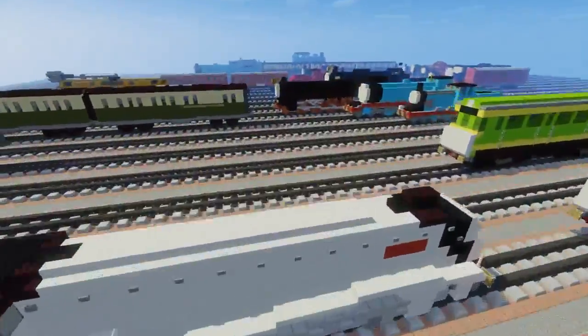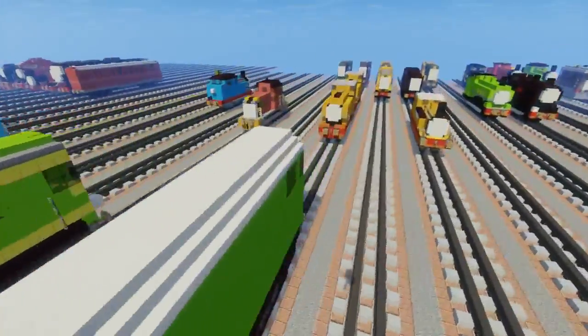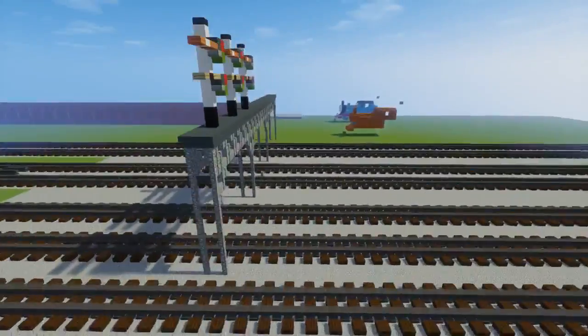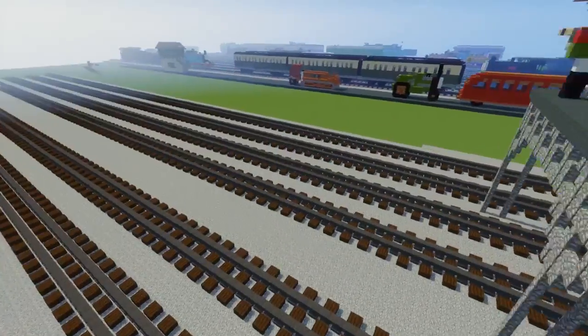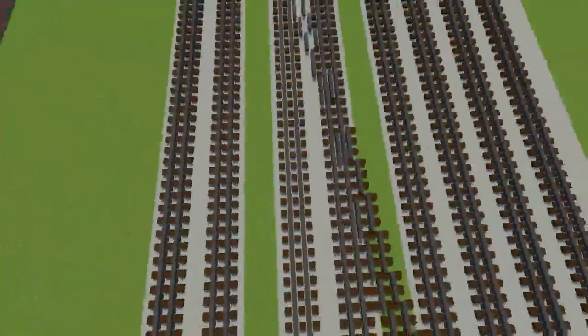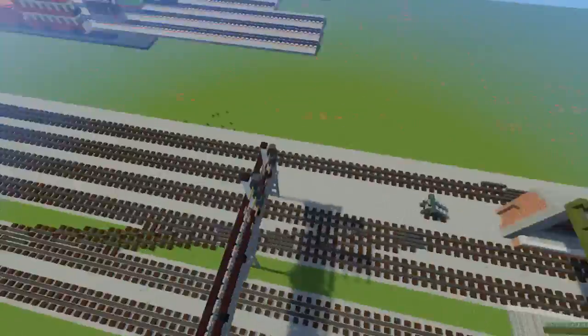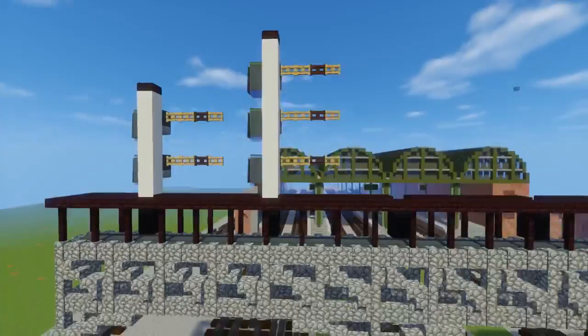We have a bunch of rolling stock. I just wanted to show you the map so far, which is not actually that big. So here is Napford Station and we're basing it off the CGI one. There's supposed to be a lot of interlocking tracks like switches, but we haven't added that yet.